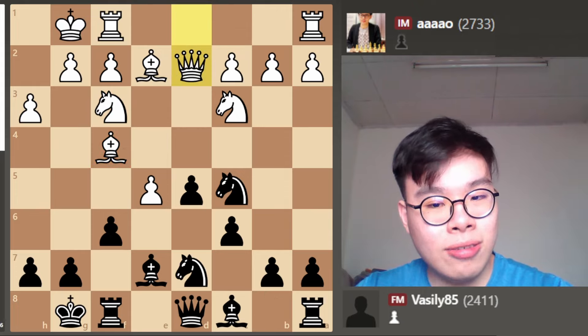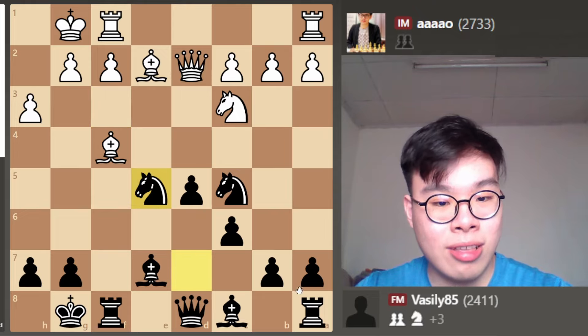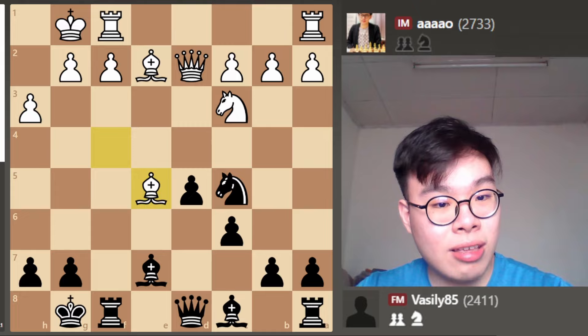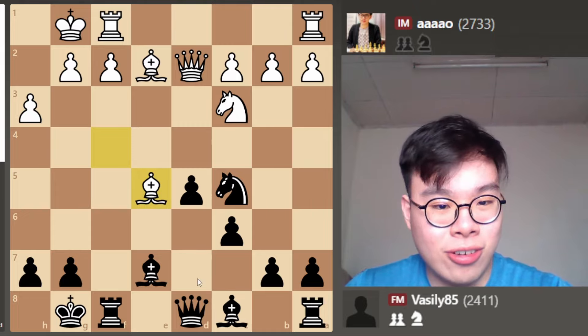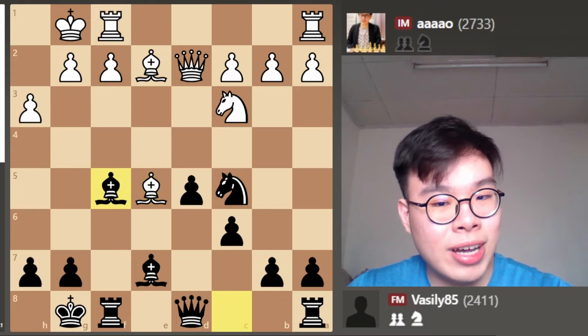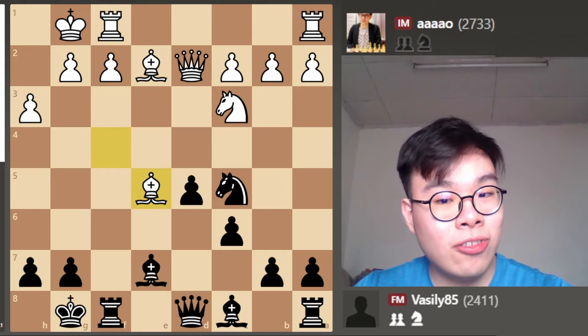White plays Queen d2, now we take on e5. We are very happy to trade off a pair of Knights, especially if this is our bad Knight, and now White takes back on e5. It's possible, and actually pretty good, for us to develop our Bishop with Bishop f5, but I also want to trade off White's active Bishop on e5.